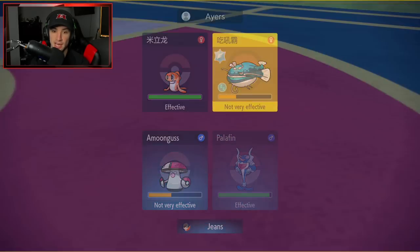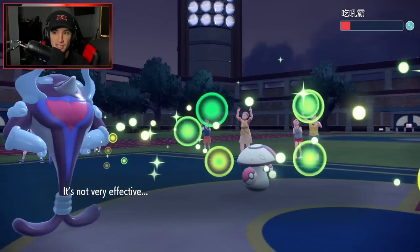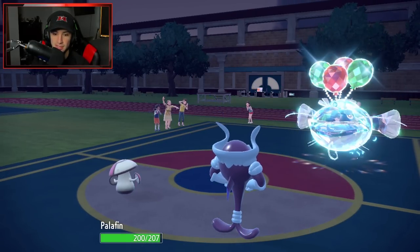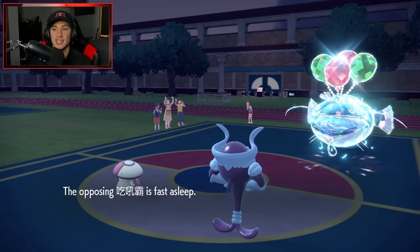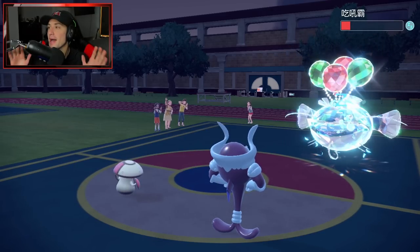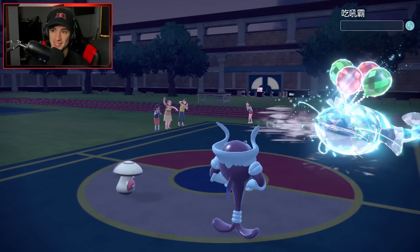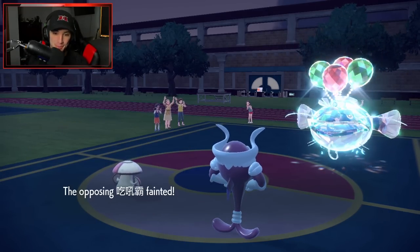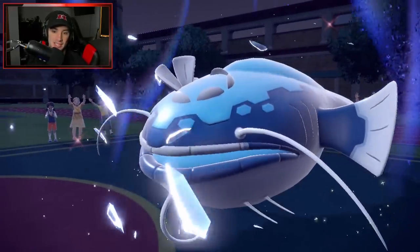I'm going to Clear Smog and rip into another Drain Punch. I think Clear Smog KOs here — Clear Smog seems like it does enough damage. Dondozo is asleep — Clear Smog, I need you here, yo. Clear Smog KO! Let's go! We got the match! This is why I brought Amoonguss. I love this Pokemon. Clear Smog countering that Dondozo. Now he has Baxcalibur and Tatsugiri.